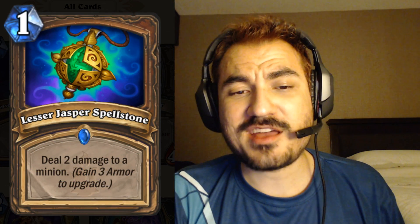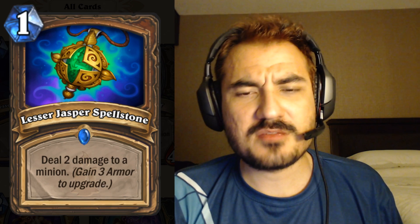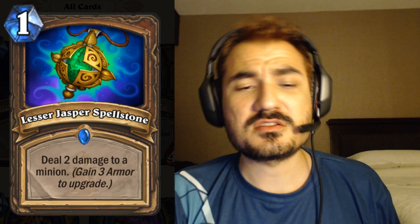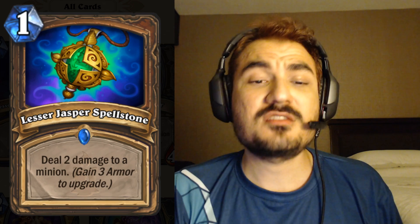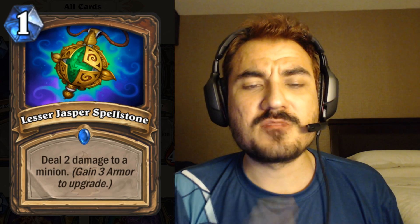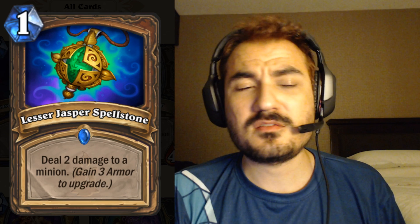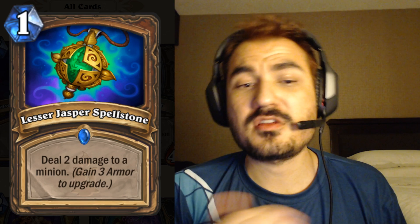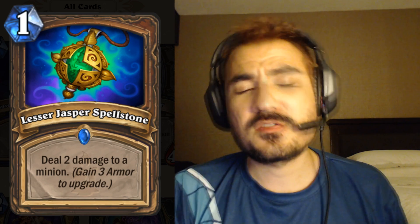They revealed about a dozen cards, and there's more than meets the eye to some of them. The druid card — Lesser Jasper Spellstone — is one mana, deal two damage to a minion, which is a pretty decent card. Spellstones are cards that upgrade themselves once you meet a certain condition. Once you've gained three armor as a druid it upgrades, though gaining three armor is actually kind of annoying and really crappy tempo. The top version is one mana deal six damage to a minion, with three tiers total.